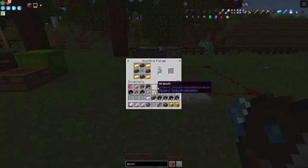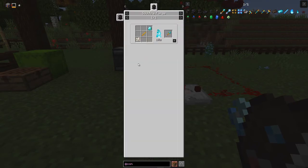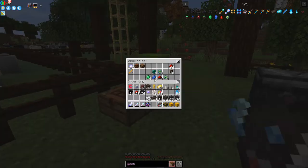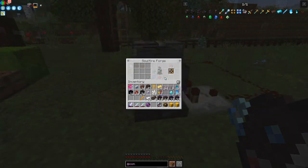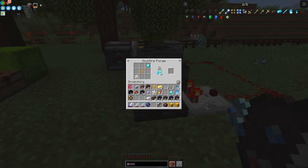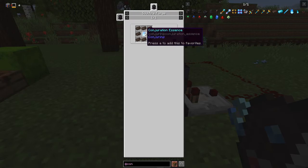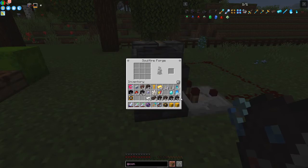The next item is the Conjuring Sceptre - for that we need a Diamond, a Blaze Rod, and some Nether Quartz. I should have that prepared but I'm missing a Diamond so I'll be back in a second. Now the Focus has finished. The Sceptre progresses fairly quickly. The next item we need to make is the Conjurer, which requires Soul Alloy around a Conjuration Essence.